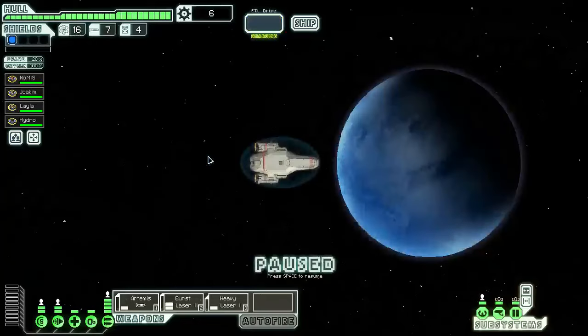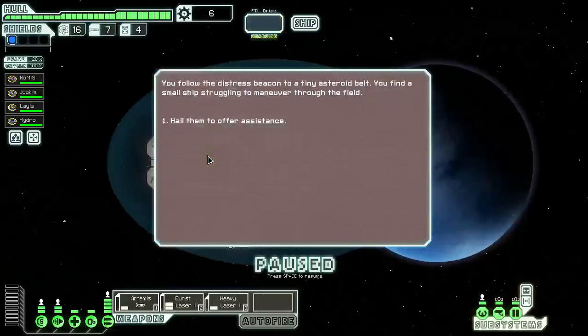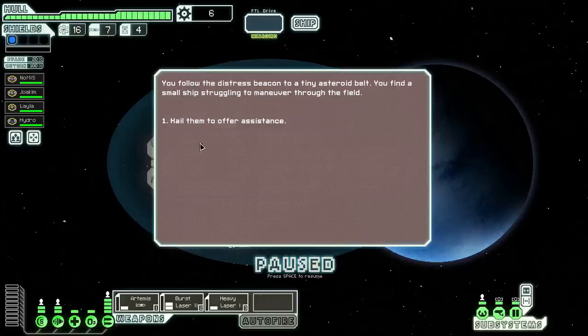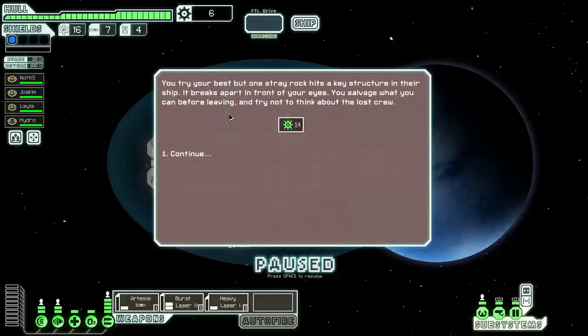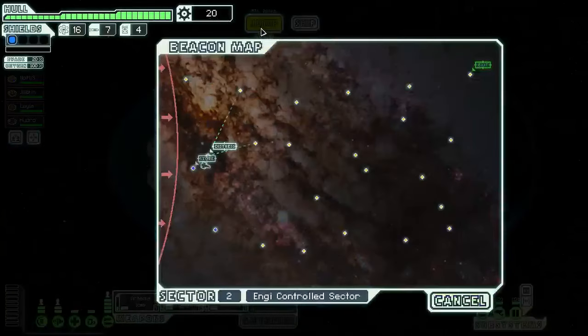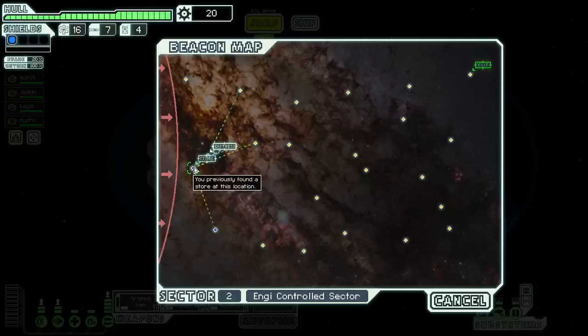We follow a distress beacon to a tiny asteroid belt and find a small ship struggling to maneuver through the field. We hail them — 'Help, our shields are down and we won't last long!' We've got full hull integrity, so let's try and help them out. We try our best but one stray rock hits a key structure and the ship breaks apart in front of our eyes. We salvage what we can — 14 scrap. All right, we're up to 20.